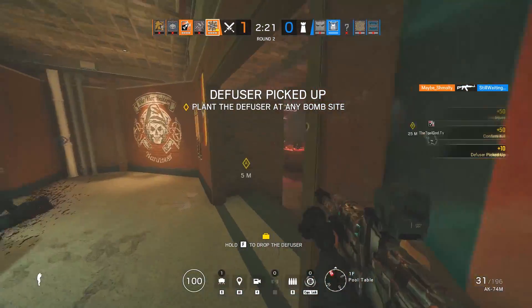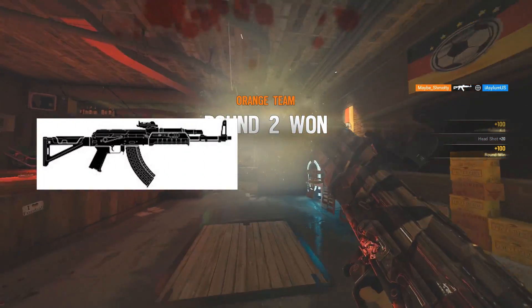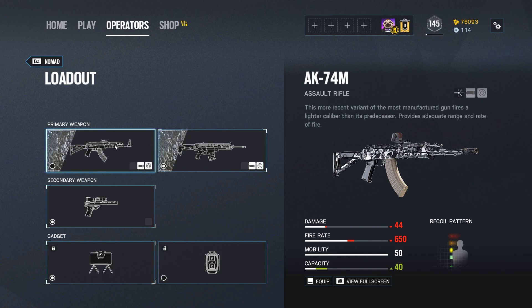Nomad comes cocked, locked, and loaded with a choice between two primary assault rifles, the AK-74M or the ARX-200. Either gun is useful and the only really notable differences are the stronger horizontal recoil and larger magazine of the AK.